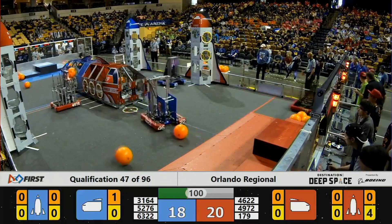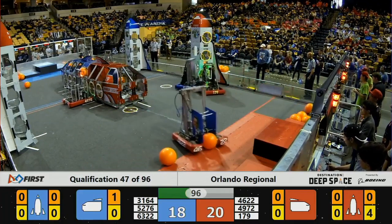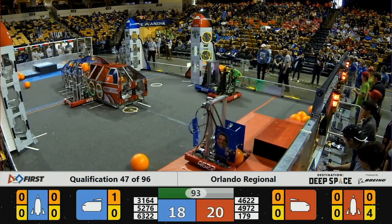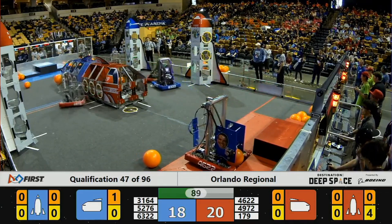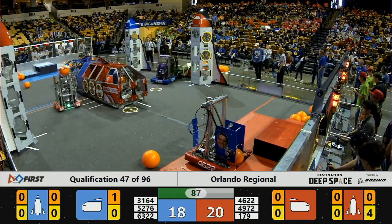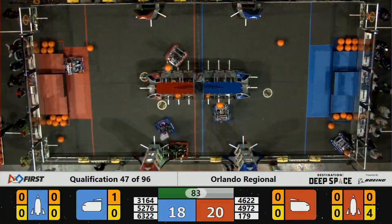Next we have 632 against 179 with some very aggressive defense. What you'll see here is a bit about what we talked about earlier — the zone defense style: waiting for your opponent to come to you and making sure you prevent them from getting to the space they want to be in. In addition to that, we have some very aggressive driving by 6322 and 179, who is one of the fastest robots we've seen at this event.